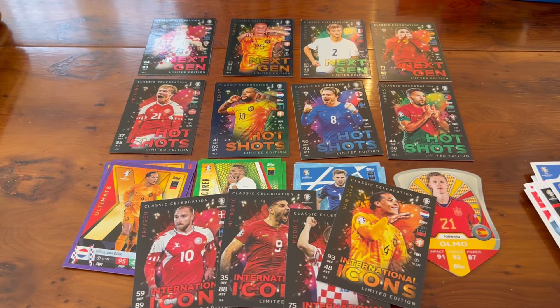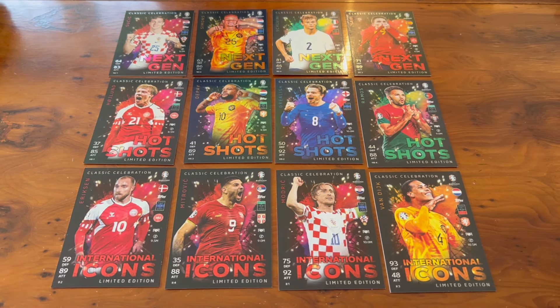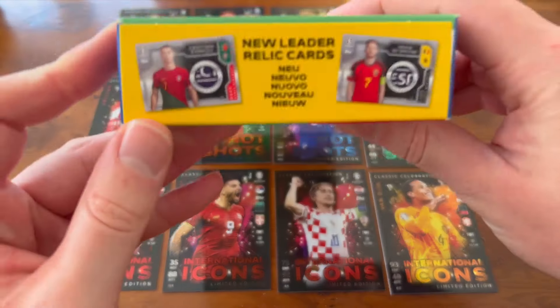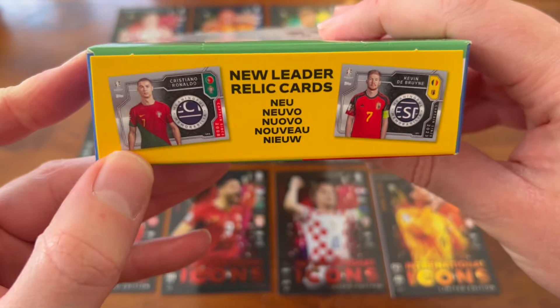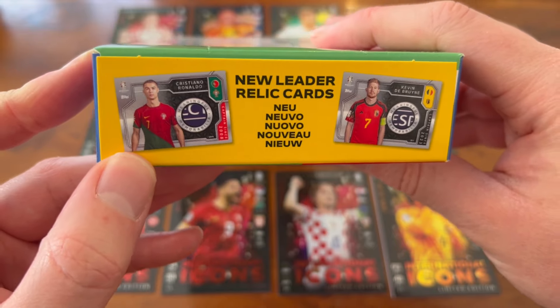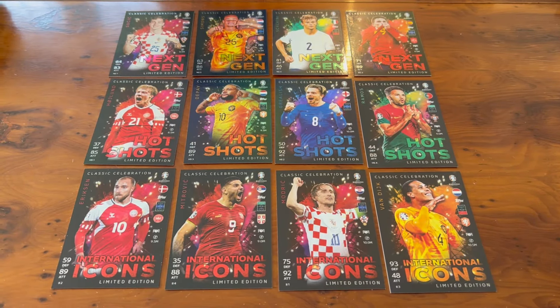That is the three Megatins open today. Here are the 12 exclusive Limited Edition cards you get from opening all three Megatins — they look great, they really do look great. I think Topps killed it with Match Attacks, killed it with Match Attacks Extra, and they've managed to top it again with Match Attacks Euros. This collection looks insane. I'm loving the relic hunt — whatever they've done with these relic cards is insane. Usually I'm a one-and-done when it comes to tins but we might just have to go out and get 20-30 tins to find that Cristiano Ronaldo relic card. I'm loving it — just like McDonald's, I'm loving it people. A phenomenal collection.